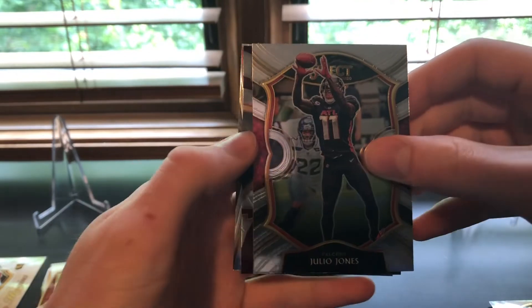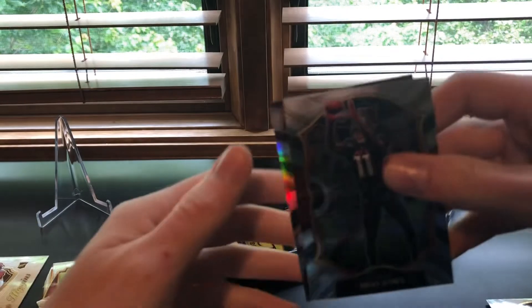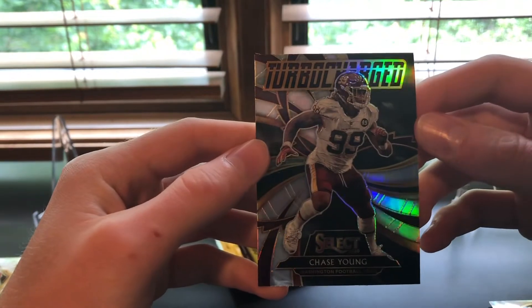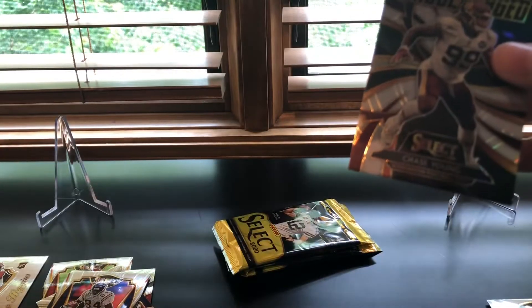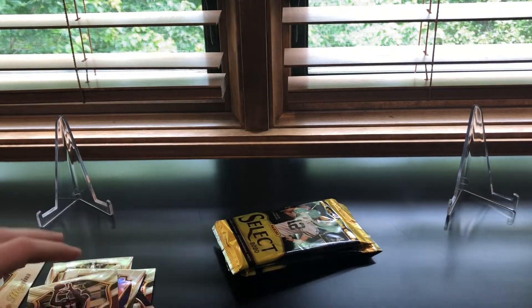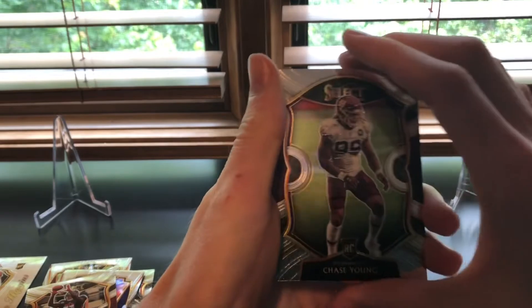Jacob Eason and Julio Jones — leave a comment below where you think Julio Jones is going to be playing next year, because it does not look like it's going to be Atlanta based on his recent comments. Then we got a prism turbocharged Chase Young — I have not seen this parallel yet. Chase Young was by far the defensive rookie of the year last year — dude was a beast for the Washington Football Team, which looks like will remain their name this year.